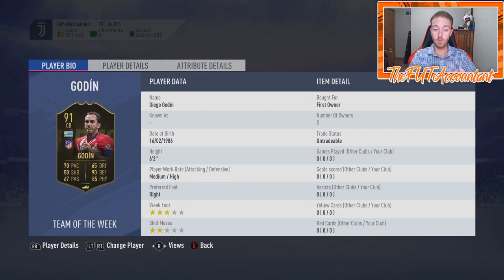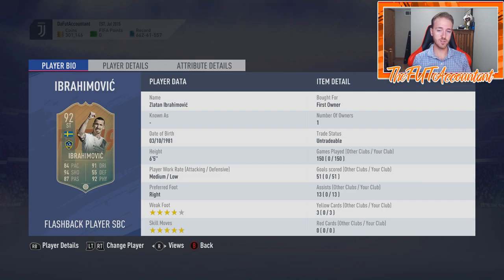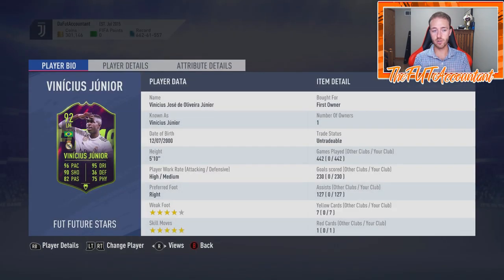I used that Godin card for literally about 400 games — paired him with a red Sané and Ramos in the back line for a long time. Flashback Evra, 150 games — was a great super sub at one point. This right here was probably my best pack pull of FIFA 19: I packed this card untradeable during the FFS promo. If you remember me packing it, say something in the chat. This honestly changed the game for me because I had a decent La Liga team, but this man went in and was ridiculous.